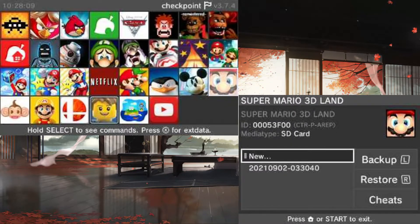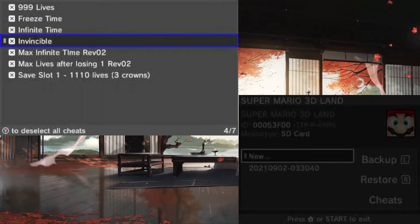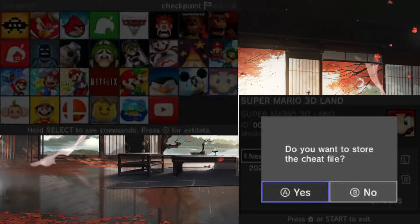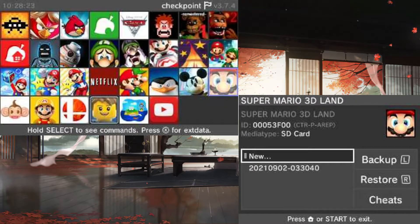So you go to Cheats, and as you can see there'll be a bunch of these. I've already selected them, but if you wanna select all of them, you press Y — and they'll have an X next to their name. Now press B, and then press A to store the cheat file.